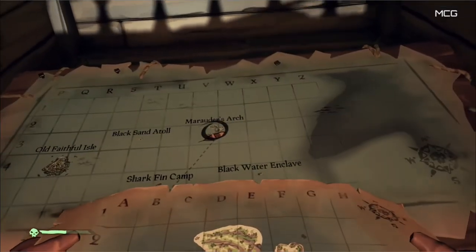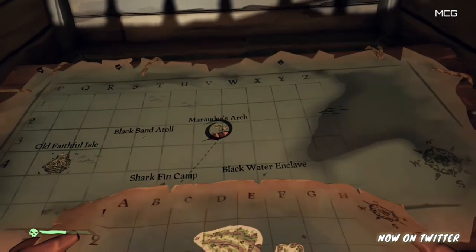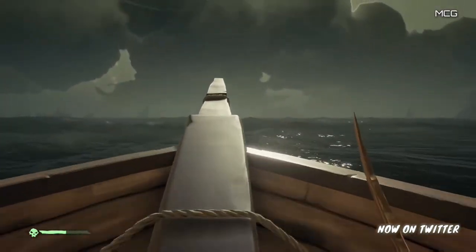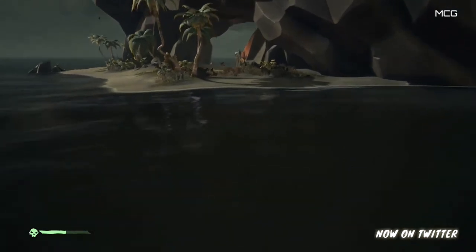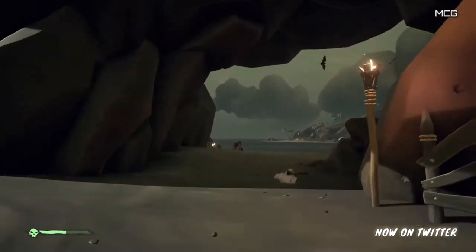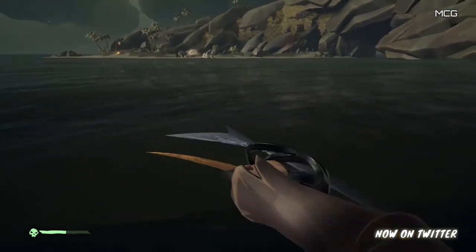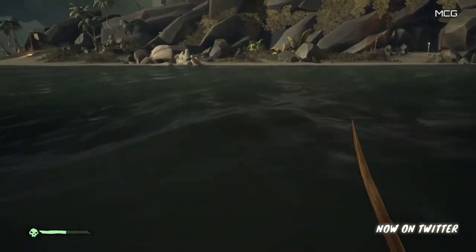We've arrived at Marauder's Arch, which matches the picture on the map. Looking at the map again, the X is kind of in the middle, on top of the arch. Use your charged-up cutlass attack to get to the island as quickly as possible so you don't have to deal with swimming. For now we'll ignore the skeletons for the sake of getting to the chest quickly. The charged cutlass attack works above water as well.